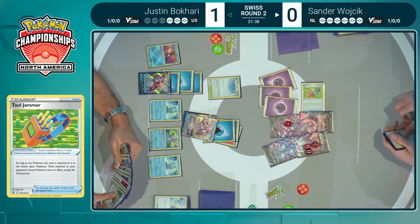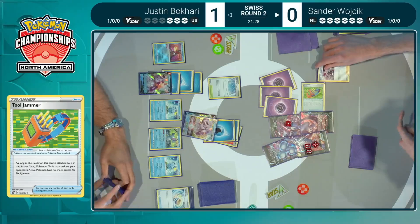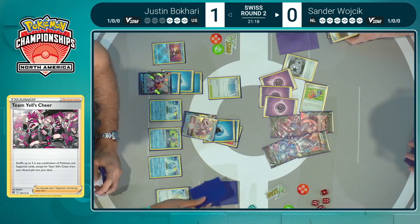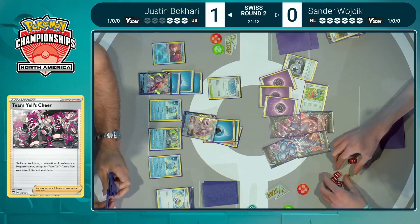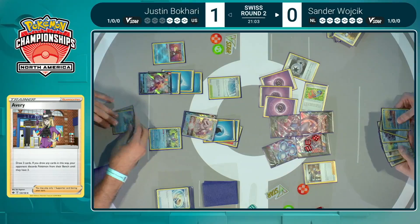Just quick turns from Justin — draw the card for the turn and attack. We finally see that this Mewtwo is not going to be able to get knocked out at any point if it continues to heal. Just a lot of resources at play even though it looks like Sander's deck is so thin — because you have the ability to cycle these cards back into your deck, you do have to be very specific about when and how you act to make sure you don't accidentally deck out.